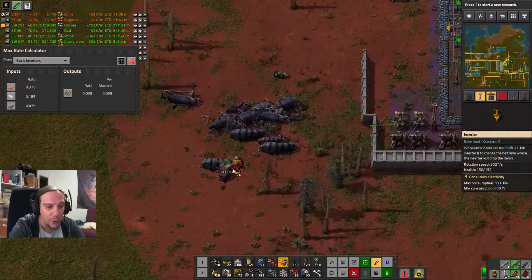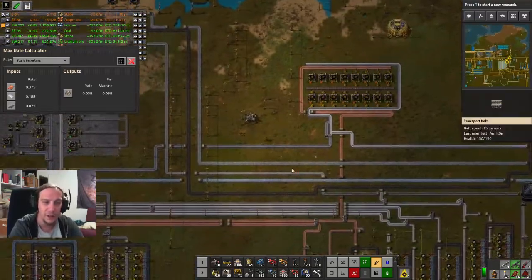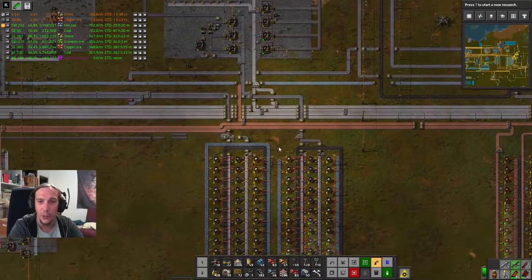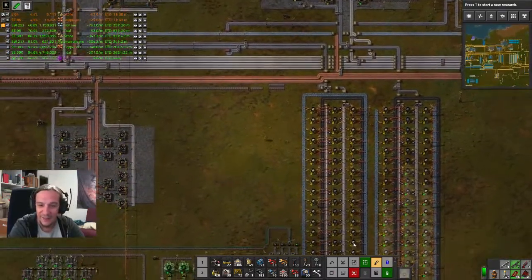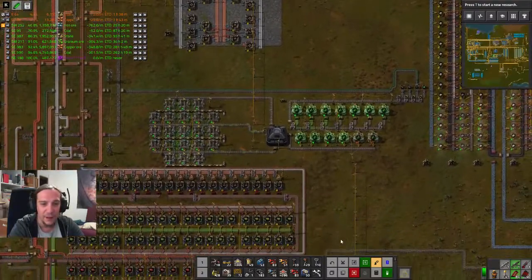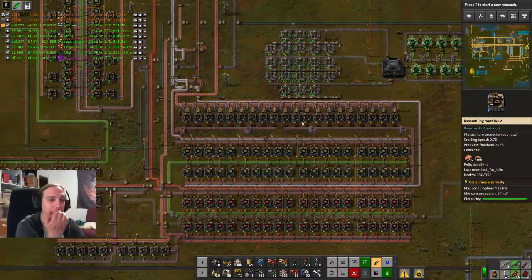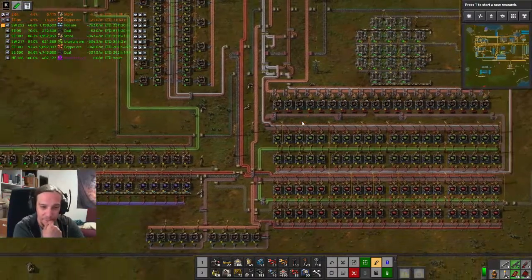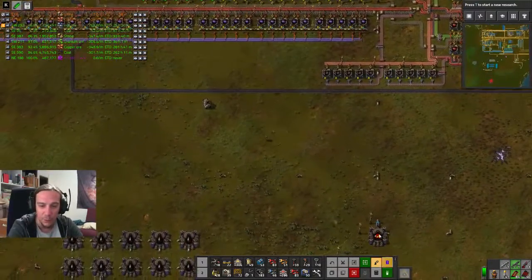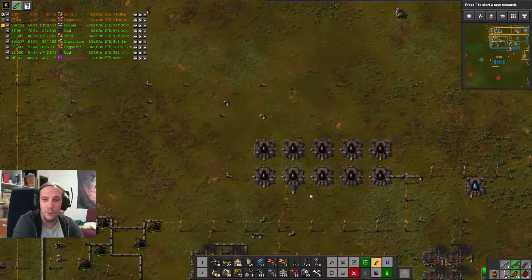They're attacking my pipes! I need to interrupt my work because I can't risk a hole in my oil pipes — that's nothing I can allow to happen. Don't go through the uranium fields; it's quite unhealthy to do so. This front down here is really getting roughed up — I think I'm going to increase my defenses here as well.